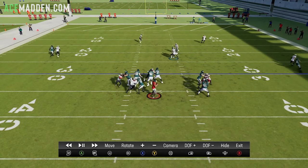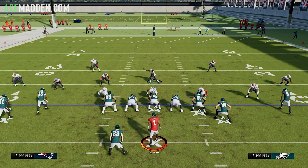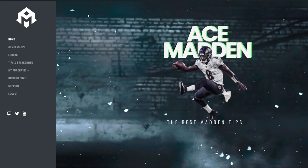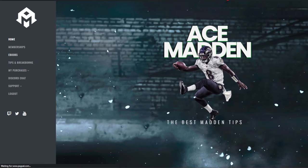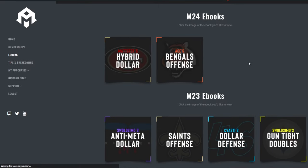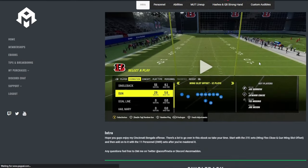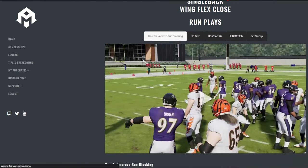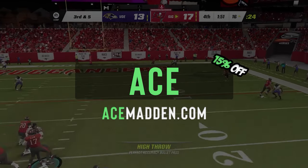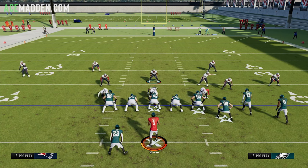Before I show you one of the big reasons why this defense is so good, make sure to go to acebandon.com and become a member. You gain access to every single ebook on the site — right now we have an offense and a defense, and we're posting another offense on Friday September 8th. These schemes are detailed and going to make your life so much easier. Use code ACE for 15% off any membership, and all memberships grant access to every ebook.